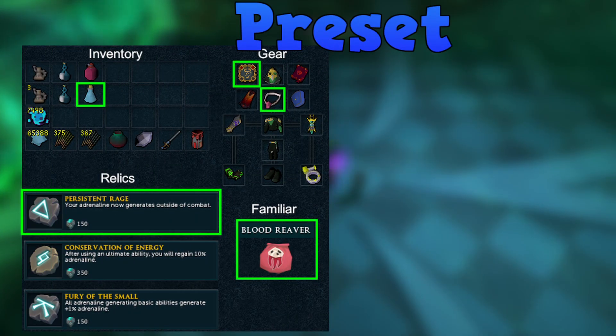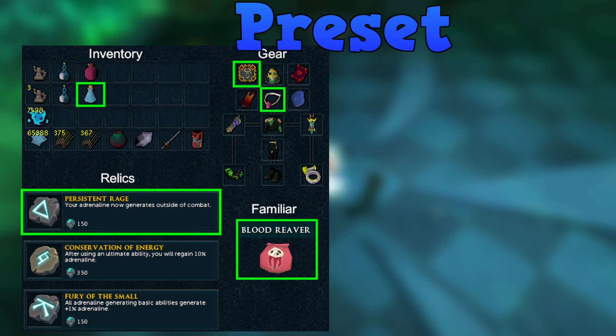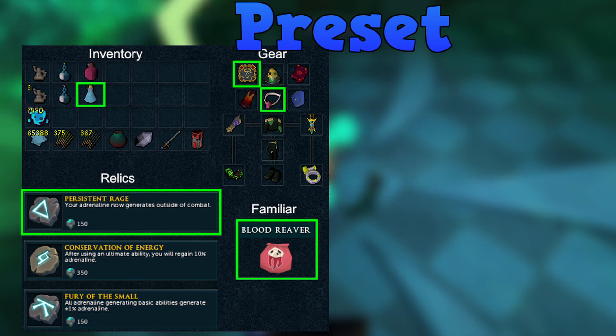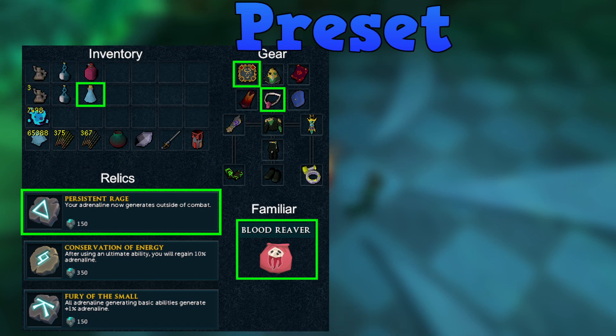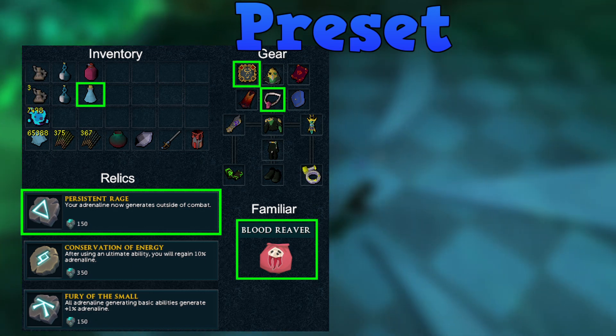Moving on to the preset — you can see it on screen with the important parts highlighted. For relics I use Persistent Rage; I think it's absolutely required to regen adrenaline between every kill and start at 100%. The other relics could really be anything you want — what's shown on screen are the best ones, but Persistent Rage is the only required one. For the familiar, the Blood Reaver is the only thing that really does anything. You could use a Kal'gerion demon and manually cast the spec, but you might as well just use a Blood Reaver — it also helps quite a bit with DPS.